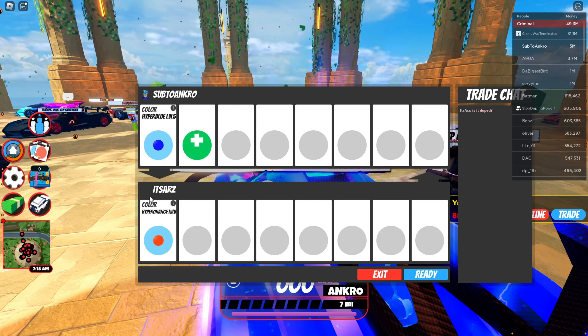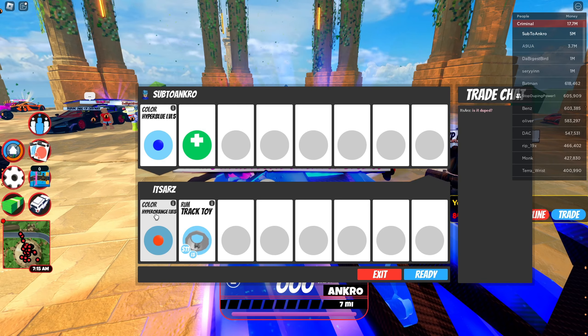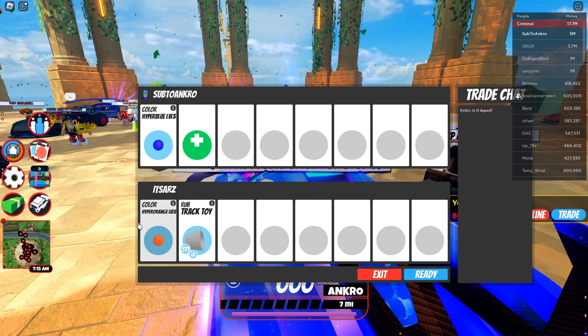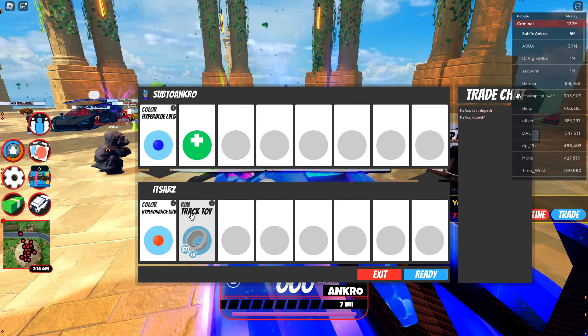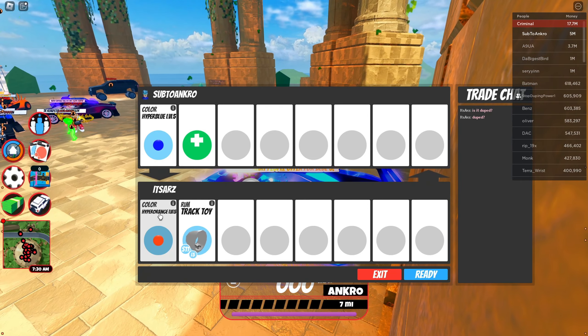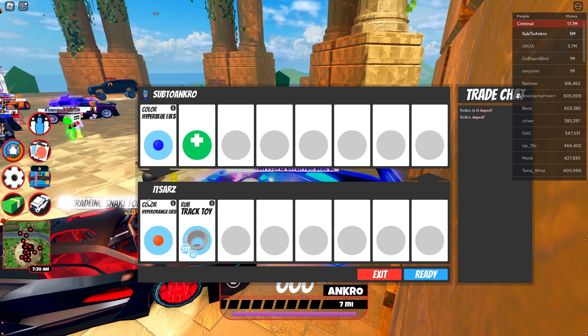We have a trade coming in from It's Stars, and he is counter trading with a Hyper Level 5 Orange and Track Toy. This is lower in price, but the Track Toy with the add — if you guys are looking for Hyper Orange 5 with adds, to be honest I would take this deal. Even though Hyper Blue Level 5 is more, I am going to decline because I am not trading.